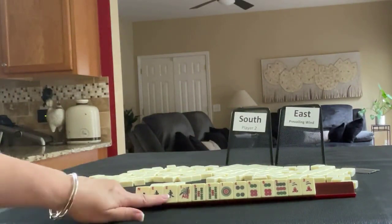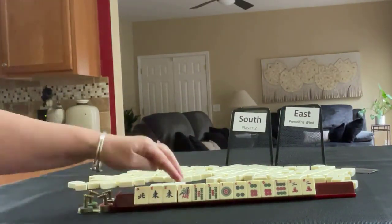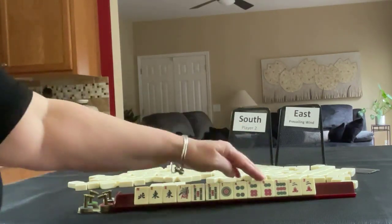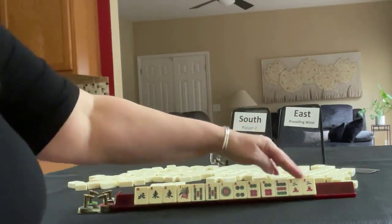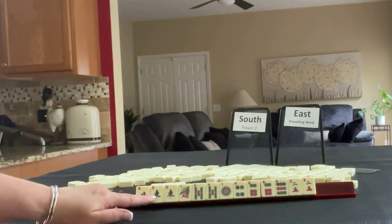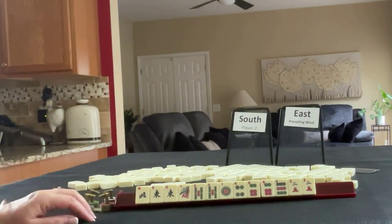We have North-East, pair-East, one-five-bam, pair-five, one-four-six-nine, pair-six, and a pair of two cracks. If these were your tiles, what would you focus on and what would be your first pass?